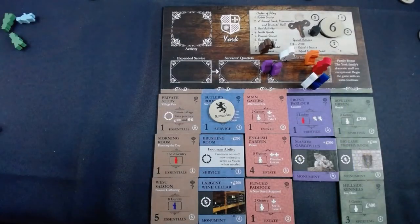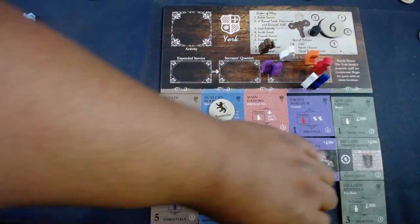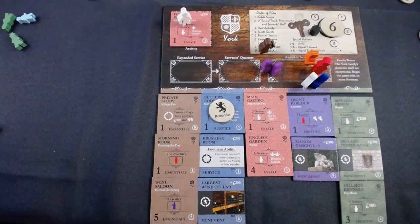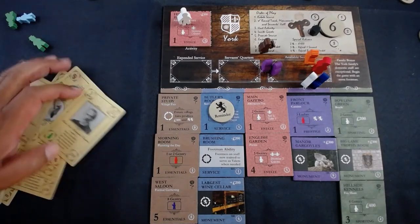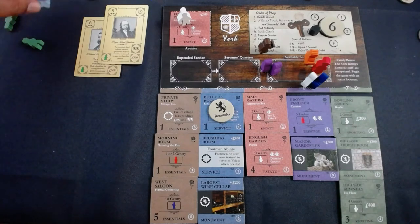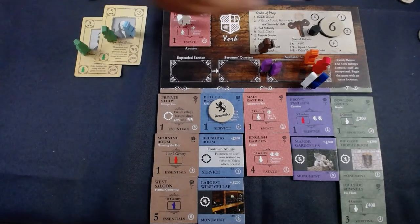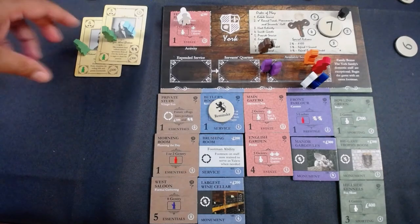I've calculated I need 900 pounds to purchase the tile I want. Going to the fence paddock — unfortunately the power here is to dismiss a guest, but I don't have a negative guest to get rid of. I'll just maximize my benefit. I have so many cards — digging through my giant hand. I'm putting my two most powerful people over here, getting me 900 coins. Also using valets and the hall boy for extra cash and two reputation — I'm at seven.